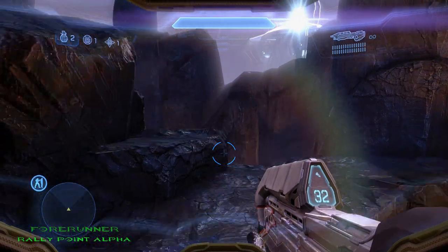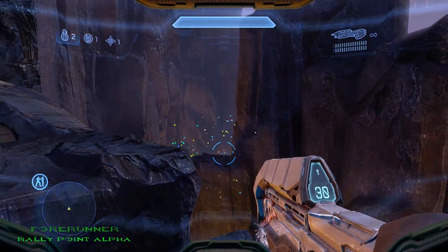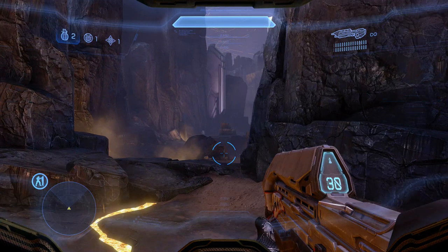The first Mote located on Forerunner is located right at the beginning. Once you go through the first teleporter, just head straight and look off the cliff, and you'll see it right there on a rock.